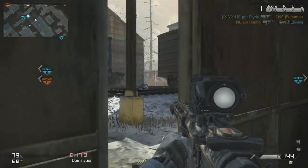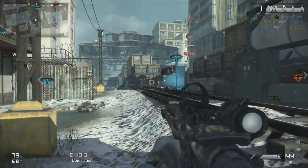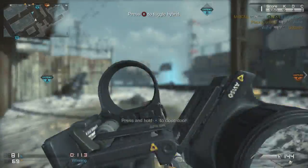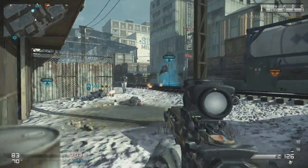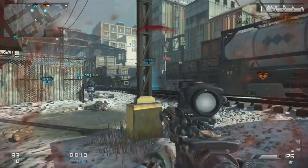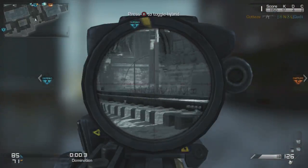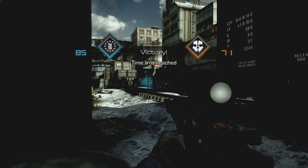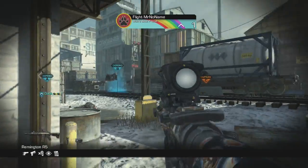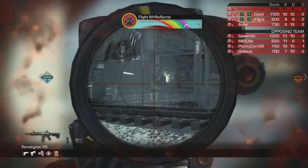If you guys haven't noticed just from this gameplay, our main areas of problem here were map control and aggression, because we weren't getting on the B flag effectively for a while, and we have a slower push. That is something that we are working on. There was a little bit of a miscommunication as well — at one point when I was in red and there was a guy above me, I thought he was below. But other than that it was alright. Just be able to identify what you need to work on.